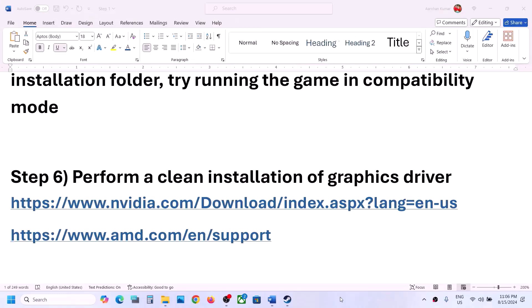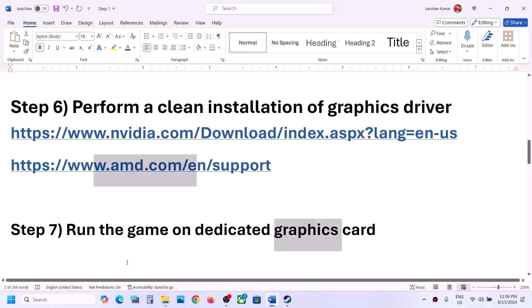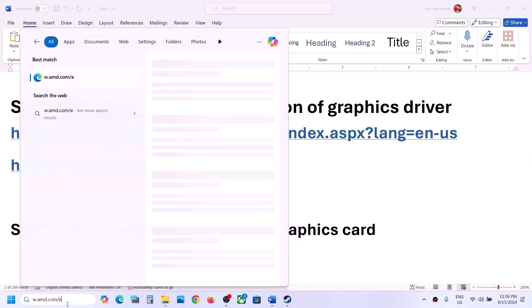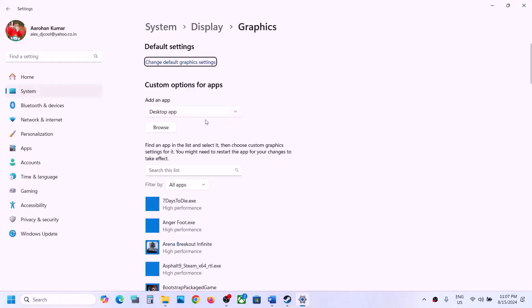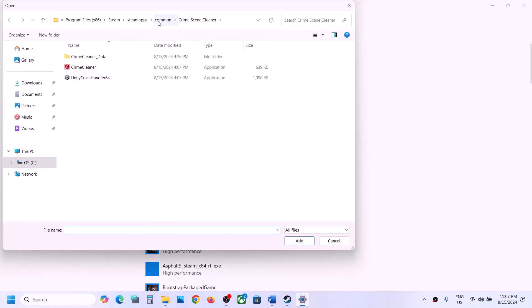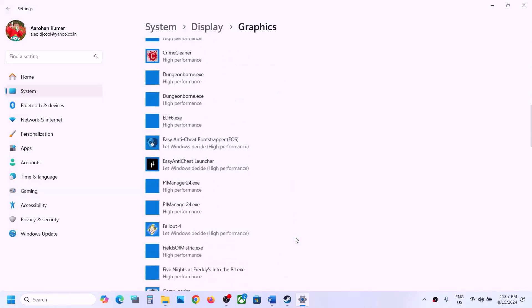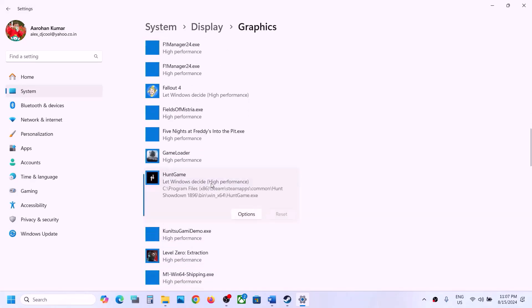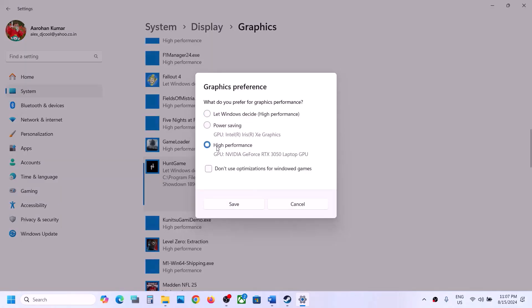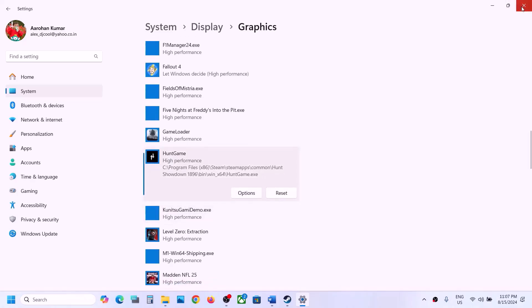The next step is to run the game on the dedicated graphics card. Type Graphic Settings in the Windows search box and open it. Click Browse, go to the game installation folder, open the game folder, Win64, select the .exe file, and click Add. Once added, click on the game, click Options, select High Performance, and click Save. Then launch the game and check.